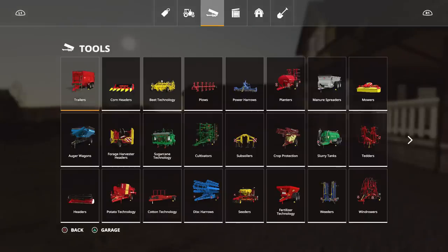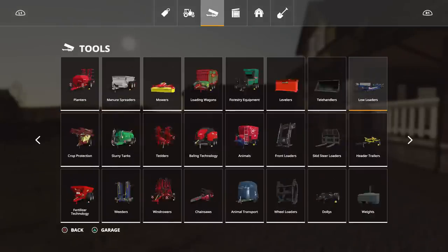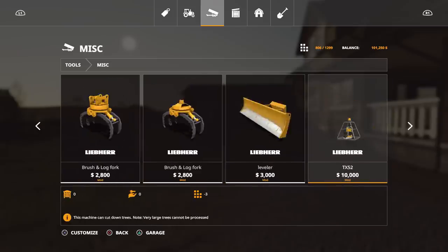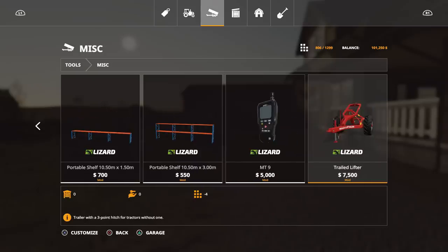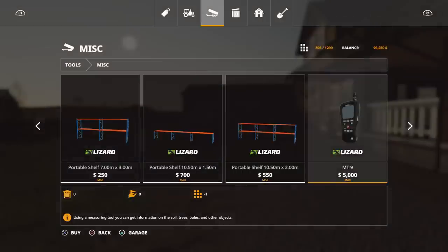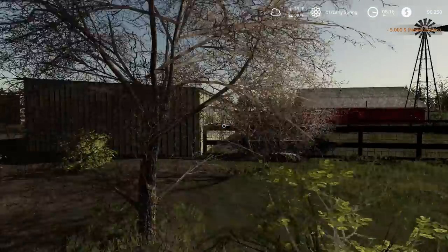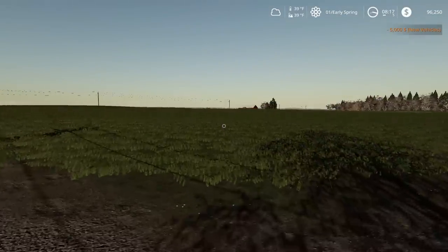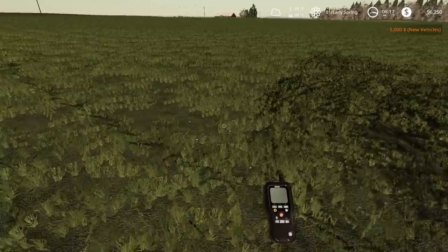The measurement tool they're talking about - you can go into the shop, go to Tools, then Miscellaneous. There it is - the MT9, which is one slot and costs $5,000. Let's go ahead and buy it. You use it just like a chainsaw - push up on the directional pad.